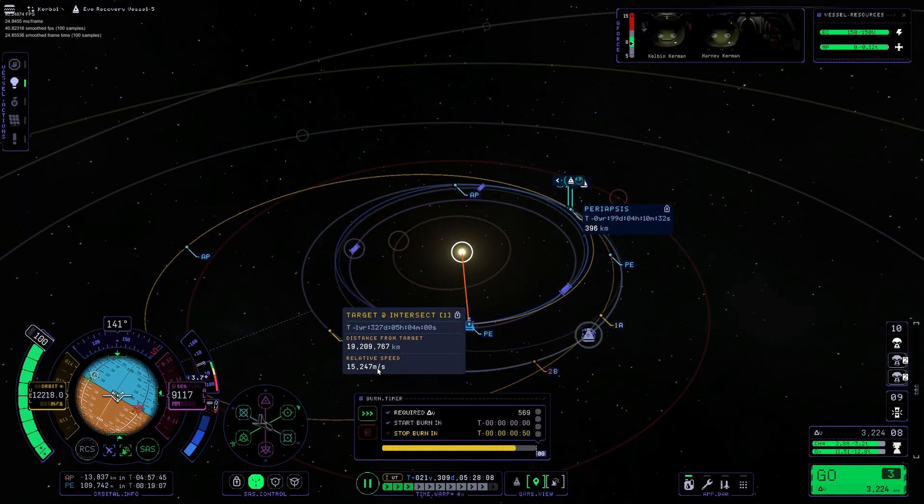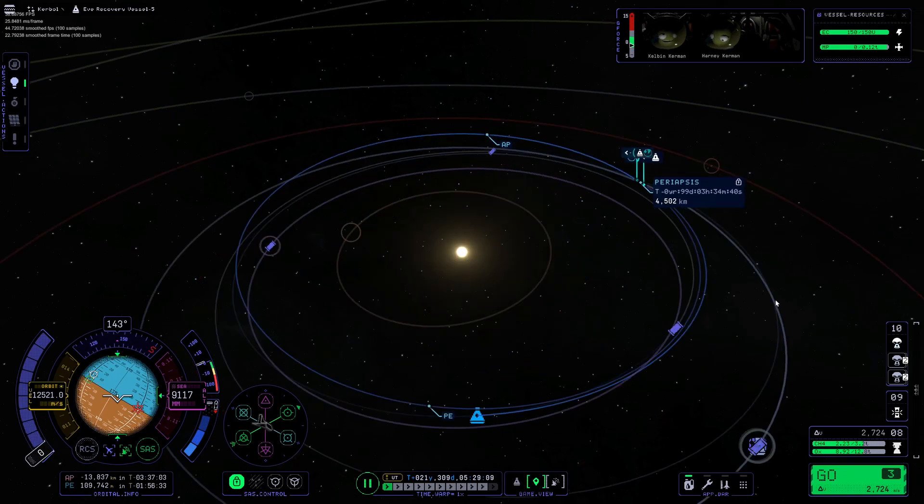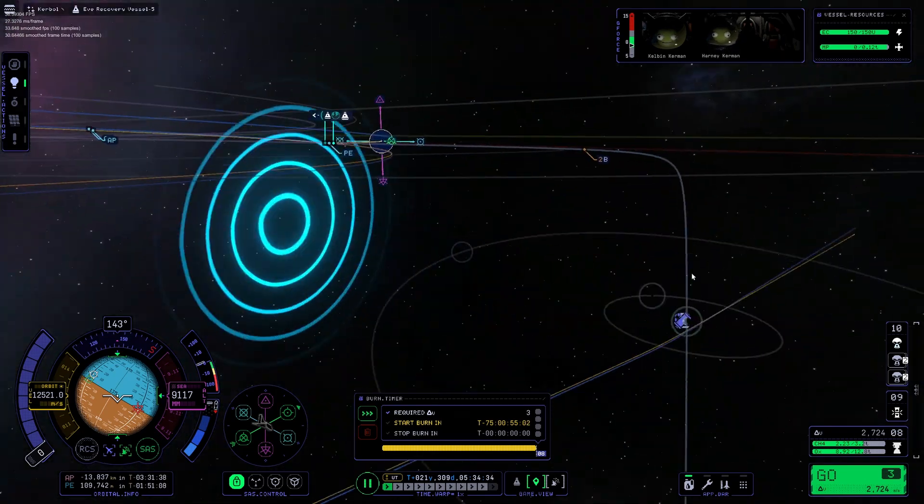Here you can see me perform another burn to get not only into Kerbin's sphere of influence, but also to get a 400-kilometer periapsis. This means that not much delta-V will need to be expended to get into the atmosphere.